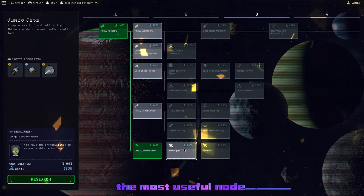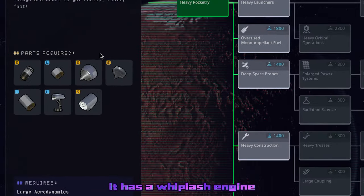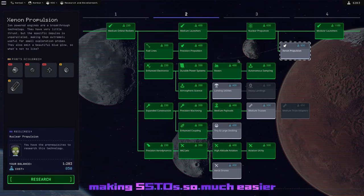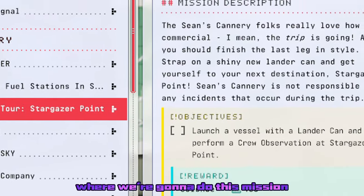Now we're going to pick up the most useful node we've gotten thus far. It has a Whiplash engine, Dart engine, advanced nose cone, and big landing gear — this is going to make making SSTOs so much easier. We also pick up Xenon and head over to Mission Control for our next mission: going to Stargazer Point.